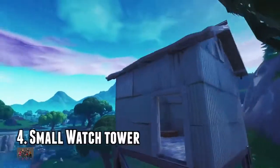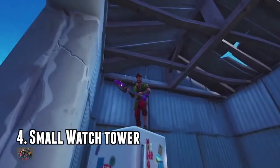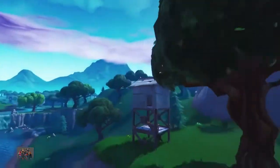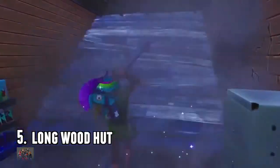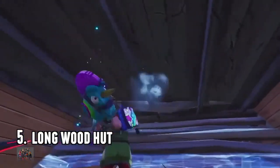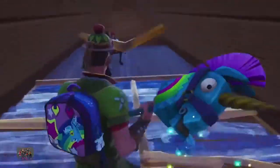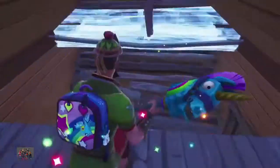Number four: the two-by-two short huts. These are scattered all over the map and they're very easy to hide in — you build a little piece of wood, then break the wood, and you're in. Now these huts are everywhere too. Kind of similar to the last one: you build a floor piece, edit your way up there, then break the stairs and it looks like no one's up there. Really useful.